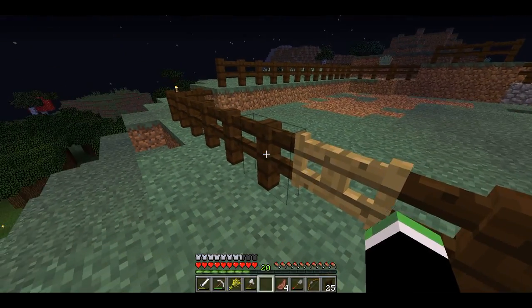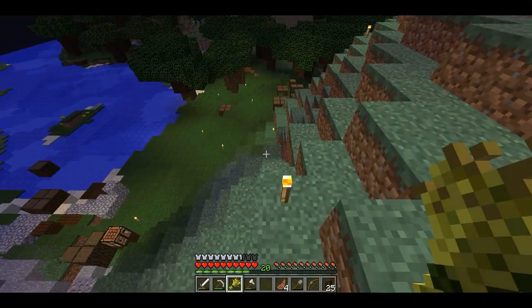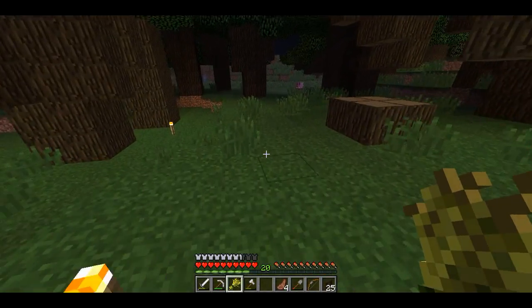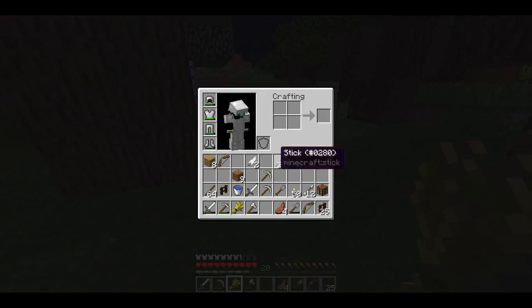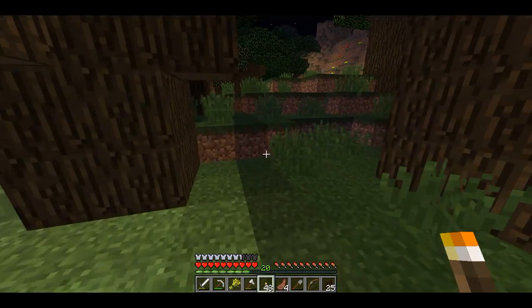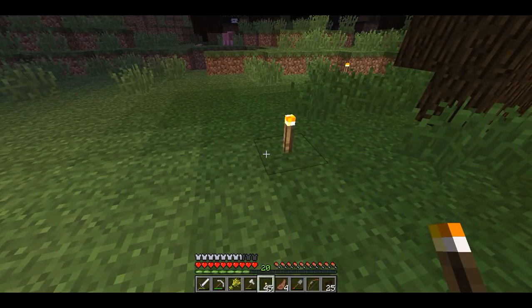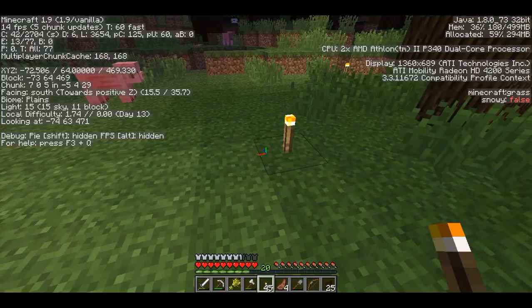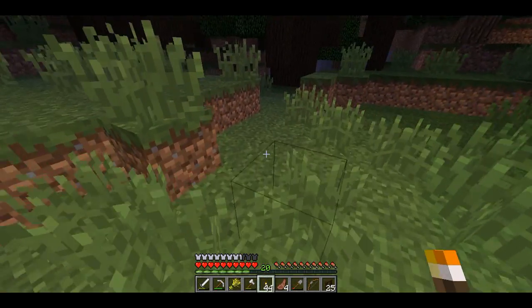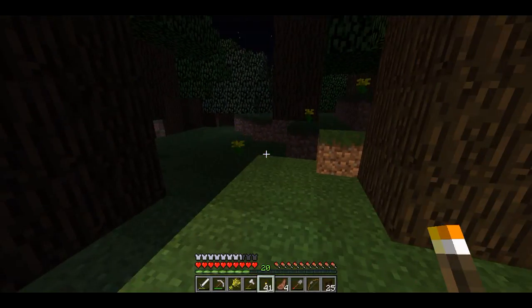We don't have anything super valuable on us, so what we're going to do is search for cows. I need an enchanting table, which means I need books, which means I need leather, because I already have an abundance of paper — all kinds of paper — but not really any leather. So let's see if we can make that happen. Negative 70, 450 — we'll remember that, those are our home coordinates. We can go anywhere we want as long as we know those.